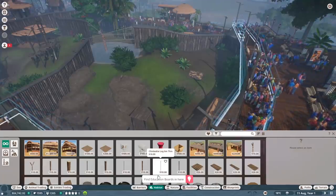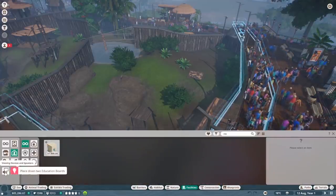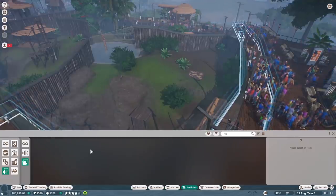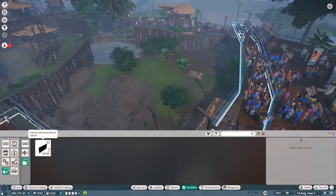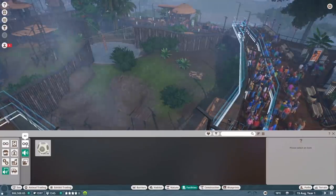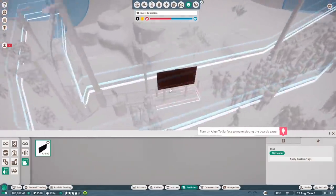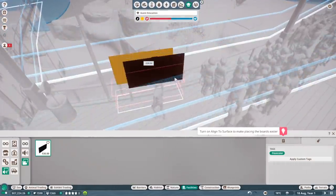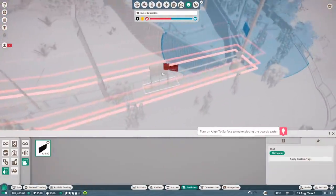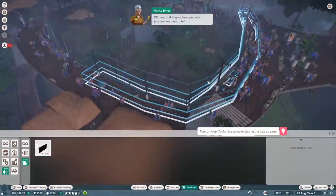We've got to put down an education board - that should be a pre-built thing. It's under facilities. It's been a little while since I've played. Oh, they already put them there for us - okay, I can put one there and one there. Got it. Now we just need to turn them on. Now that they've been put into position, we have to tell them what animal to display information about.